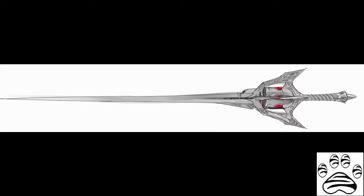Myrtenaster is a Multi-Action Dust Revolver, or MADR for short. The weapon is a rapier with a revolver mechanism built into the cross-guard section of the sword, containing several vials of dust powder. While it is never explained how the vials work, based on the phrasing of the concept art and engineering knowledge, the vials are likely pressurised, with the hammer of the revolver used to trigger a release of a set amount of dust from the end of the vial onto the blade via the exhaust port.